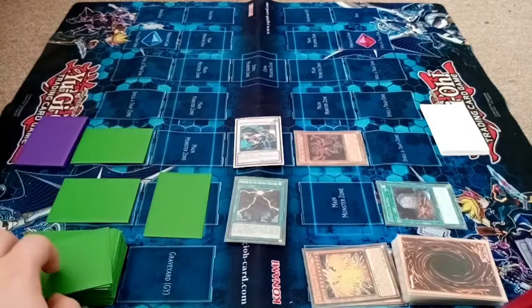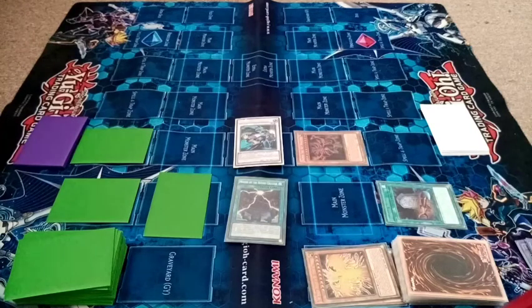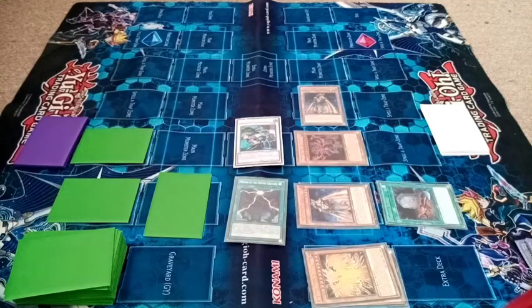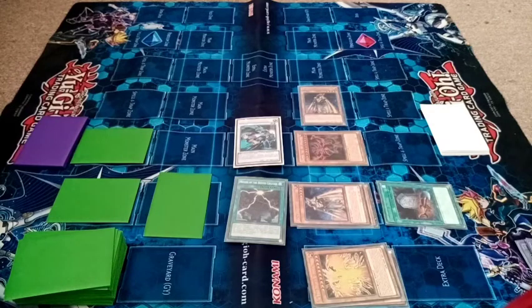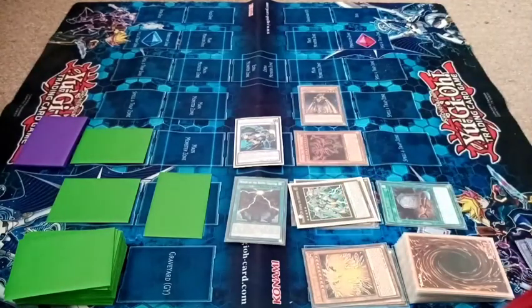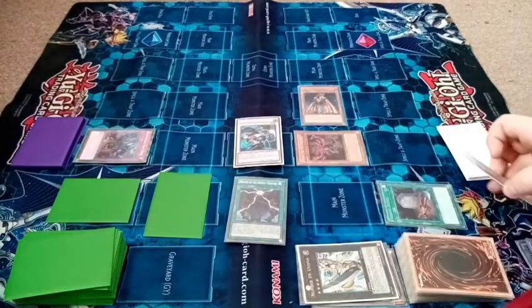Set one. Normal summon Ra's Disciple — effect. Overlay these two. Shuffle the deck as well. Exceed summon into Utopia, and then into Utopia the Lightning. Activate trap — Bottomless Trap Hole. Materials go to the graveyard but he gets banished.